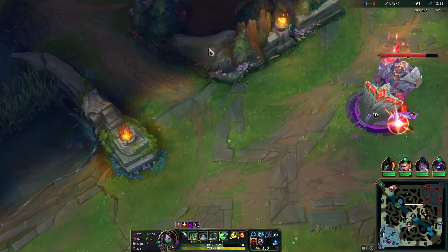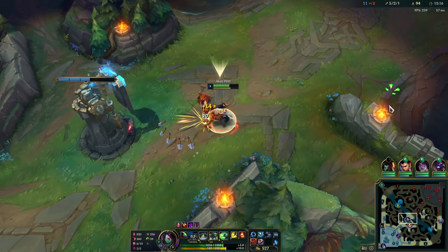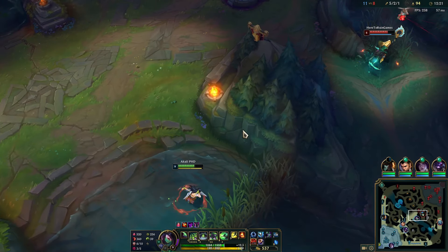The turrets do a bit more damage now as well, which is not fun. So when we get hit by a turret it also applies the void grubs' true damage — that's actually awesome.